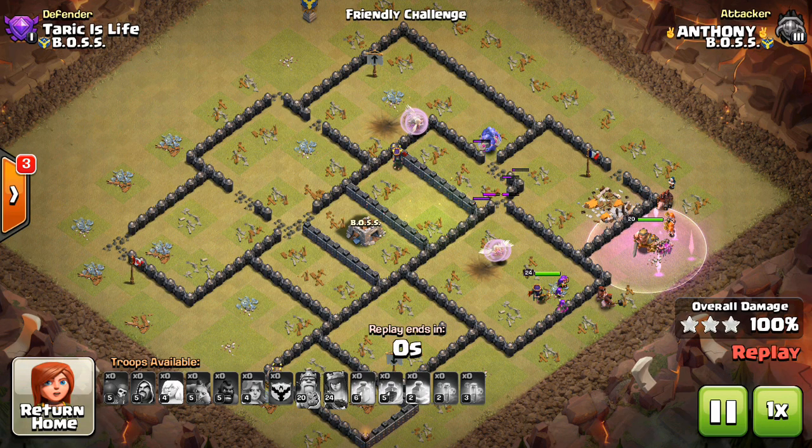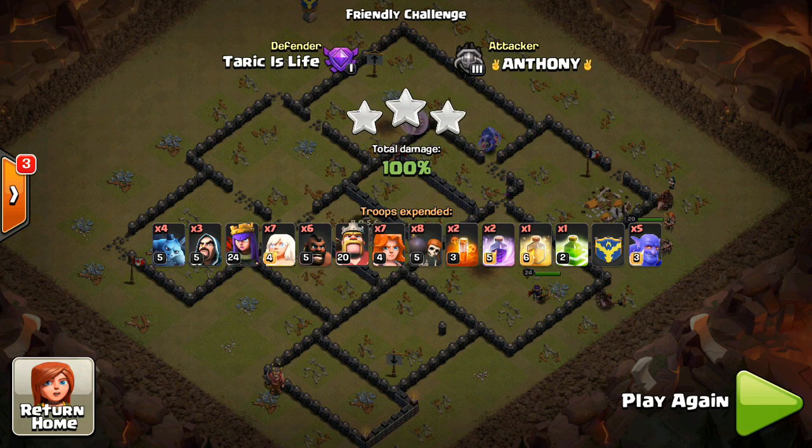Awesome attack to Anthony, using the bowlers to get the three star. That's the strategy basically — it's been working out very well for Anthony, and I think if you guys try it, you might notice that now that you can bring five max bowlers in the CC at Town Hall 9, this could be a powerful attack strategy if you start them on opposite sides and have them meet up in the middle to follow the Valks into the base. Thanks for watching, hope you guys enjoyed the video, I'll see you guys in the next one.